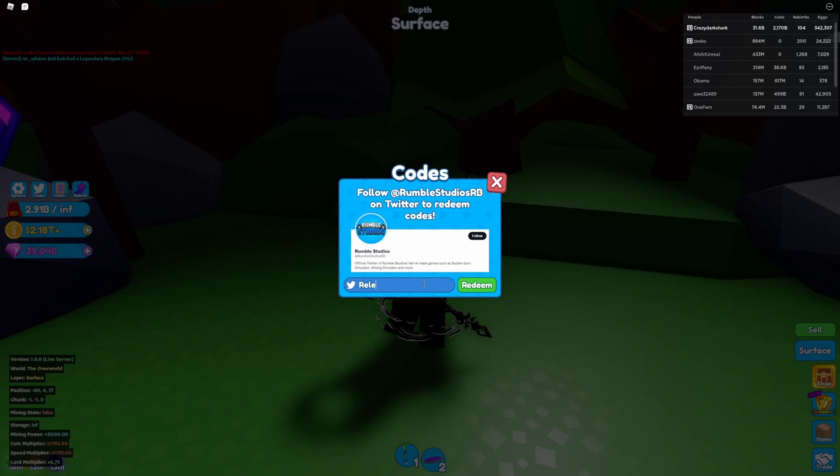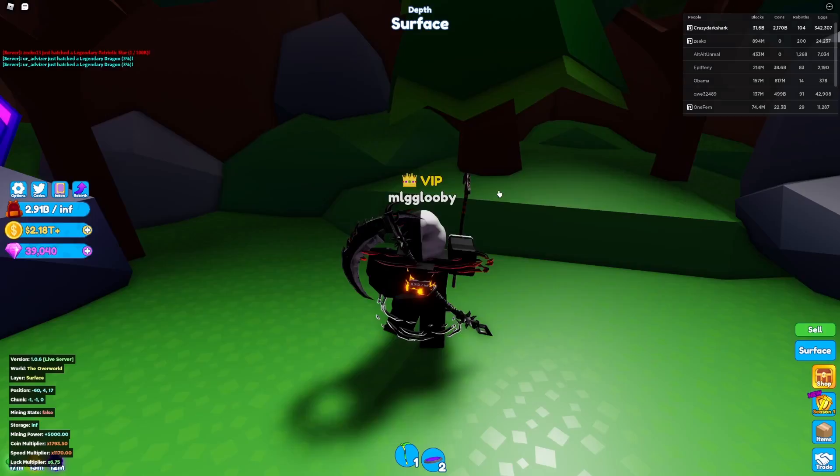'Release' gives you 100 coins, so if you're new that would be good. 'Free crate' gives you a standard regular crate. 'Free egg' gives you a basic egg, which is like over there.